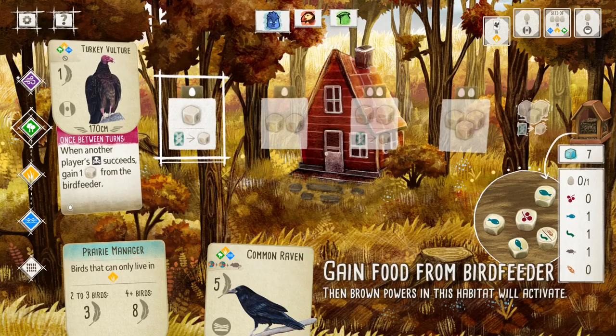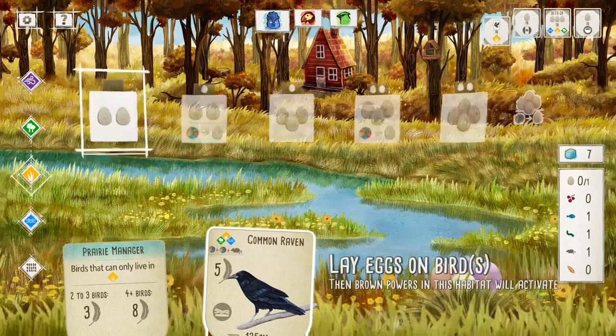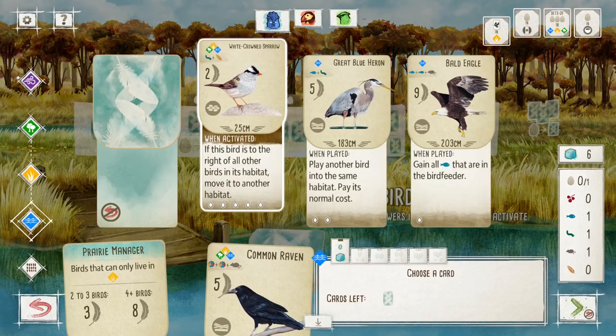Oh, I put this guy in the wrong place — I should have put him over here. All right, so we do need more food for him, or we can try to get some more cards. Let's try and get more cards. Grab you, because you can live in the right place.